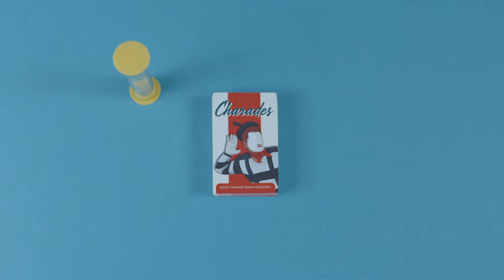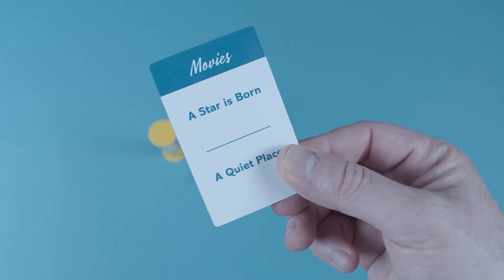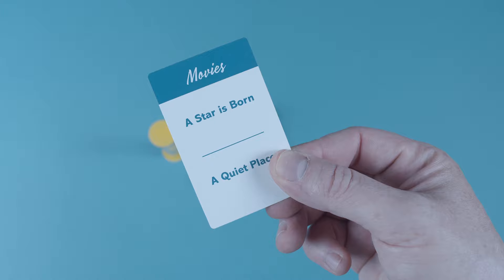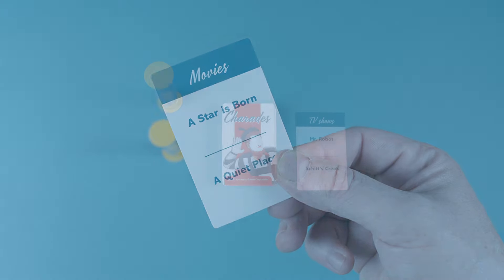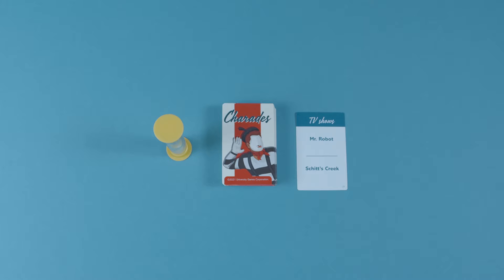The first team begins the game by having a player draw the top challenge card from the deck and choosing one of the two titles to act out. As one of the other players flips the timer, player one begins to act out the title using only actions — and remember, no speaking allowed.